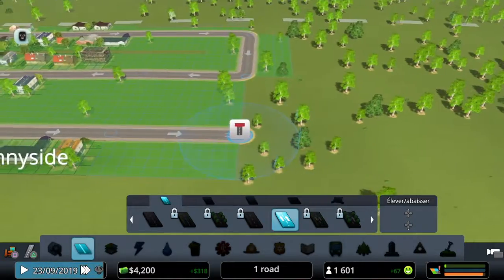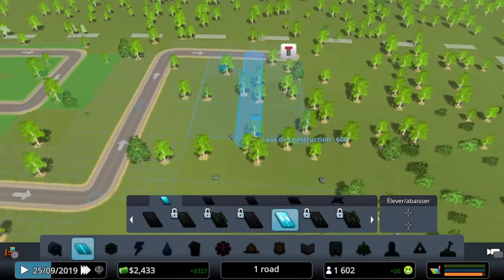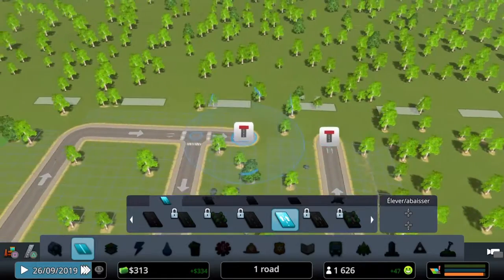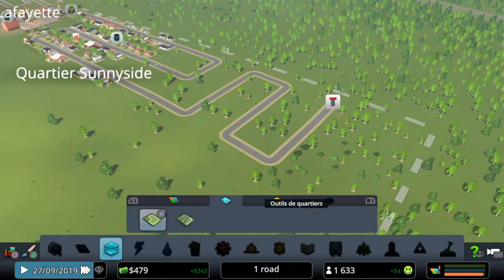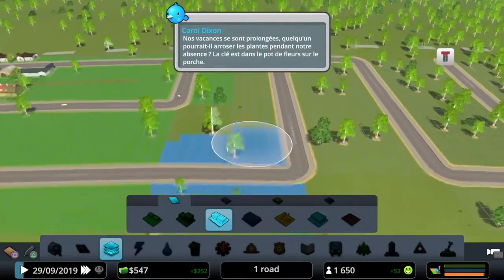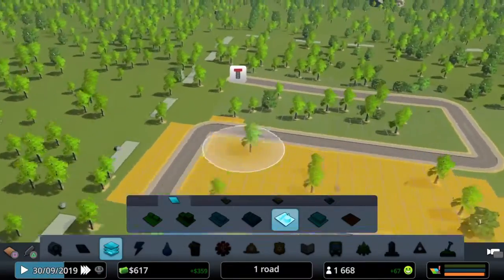At $4,000 that should be enough. Okay, again — great. Now we've done that, we're gonna put in some commercial so that people don't complain. And we're gonna put some nice industrial area in too.